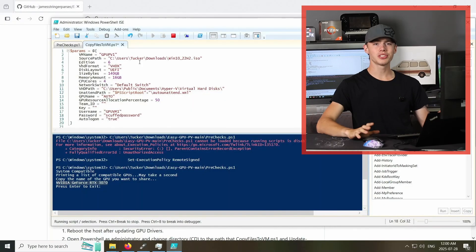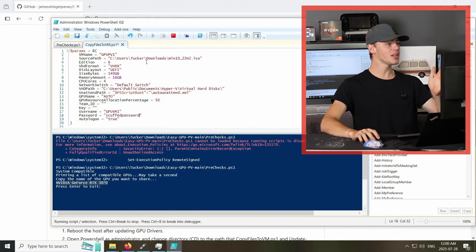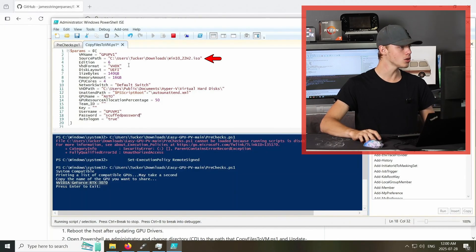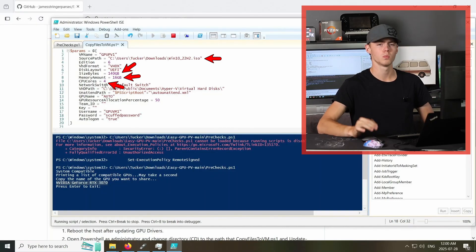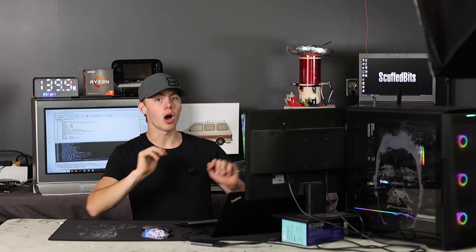The second script is where you get to choose what hardware your VM is going to have access to. I'm going to give it a Windows 10 installer ISO, 140 gigs of storage, 16 gigs of RAM, and four CPU cores. Not only does the script automatically make a virtual machine with GPU pass-through, it also automatically installs the NVIDIA drivers and Parsec so you can connect to it with low latency and play games on it.